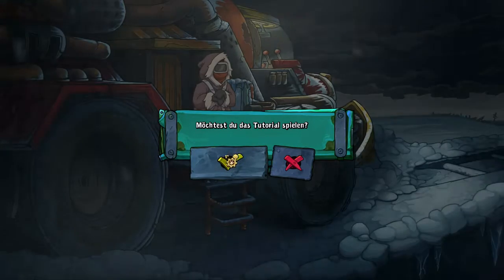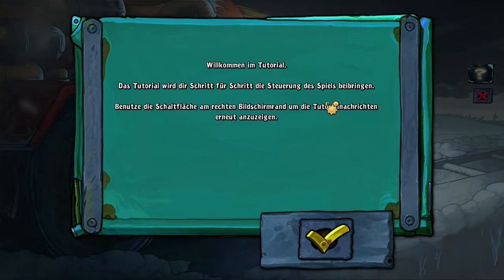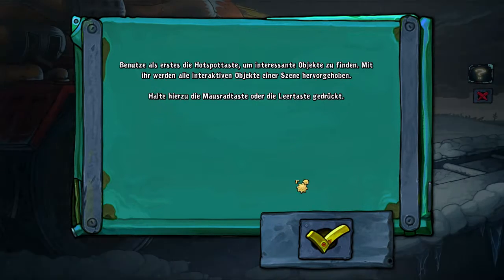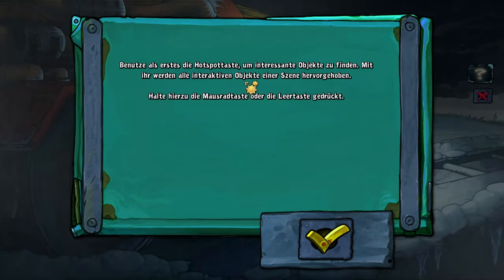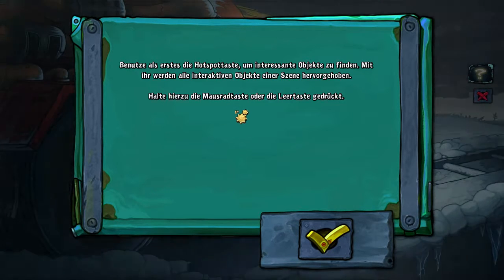Would you like to play the tutorial? Of course I want to play the tutorial. Welcome to the tutorial. The tutorial will teach you the controls of the game step by step. Use the scroll area on the right side of the screen to display tutorial messages again. First, use the hotspot key to find interesting objects. It highlights all interactive objects in a scene — press the mouse wheel button or the spacebar.